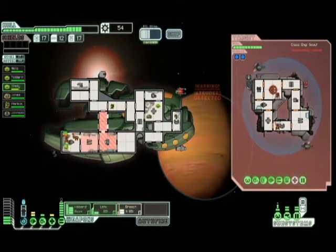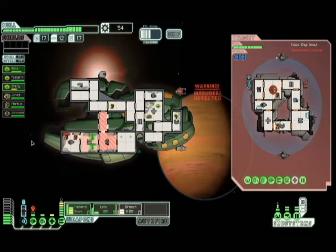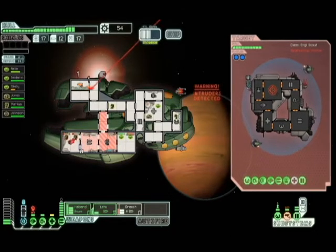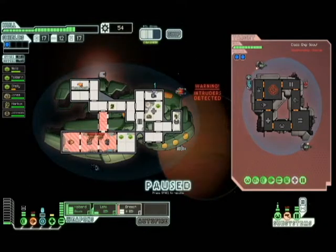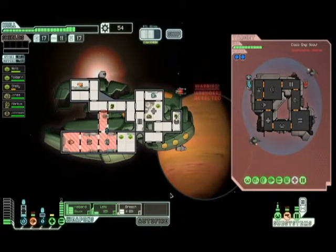Get those Zoltans out of the engine room — we need to book. They're in a bit of a pickle here. They're going to go down soon, but that ship is causing us no end of trouble. Once the Mantis are out, we can man the weapons again.